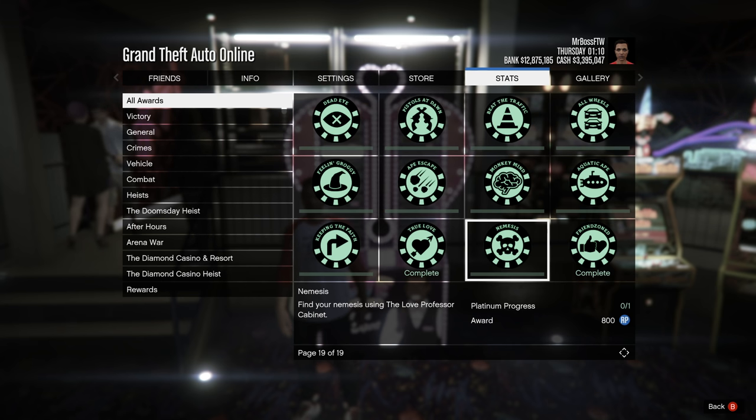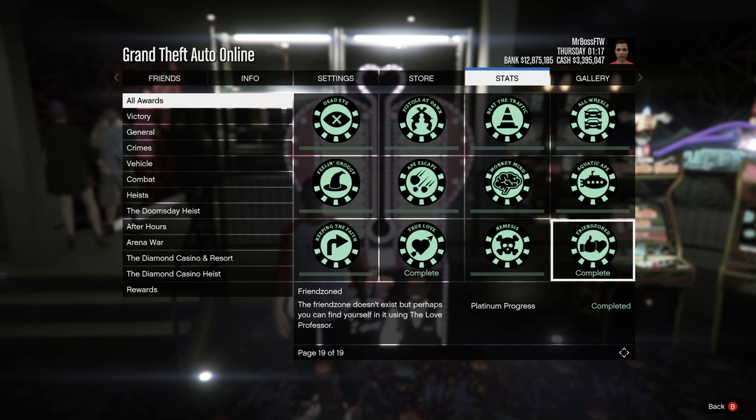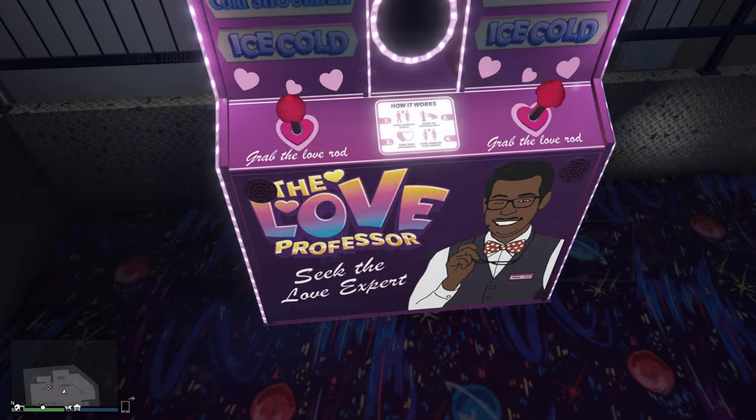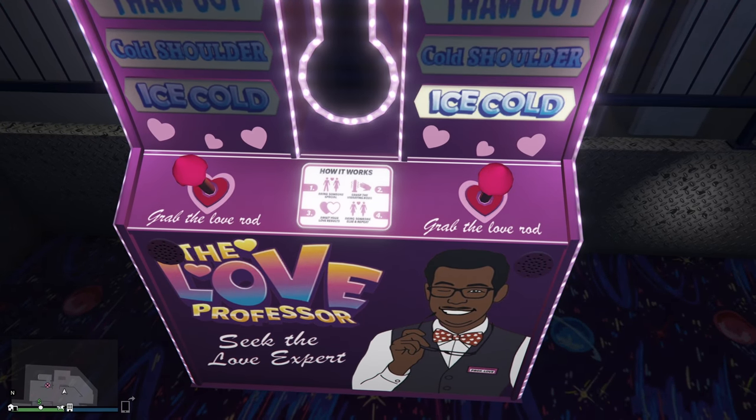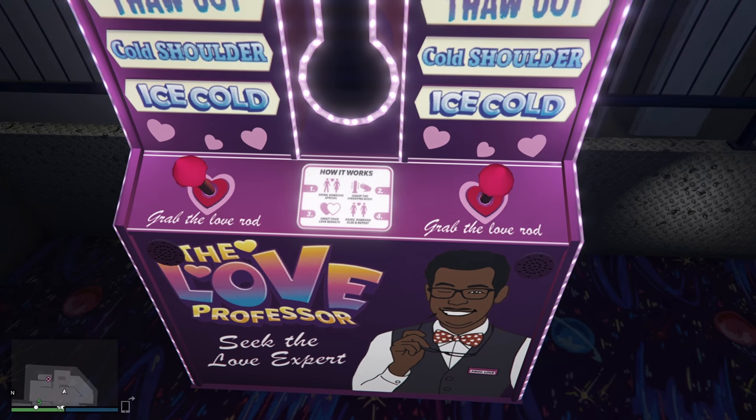If you've ever done it for the first time, you know that you just sort of stand there, the meter goes up a certain amount, and then you get a rating that appears in the bottom left-hand corner of the screen right above the mini-map. If we look at the game itself there are some instructions, but they don't really tell us a whole lot.